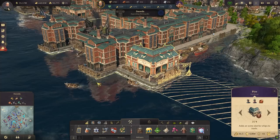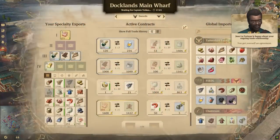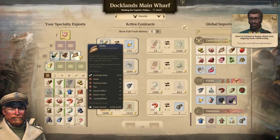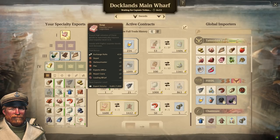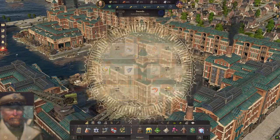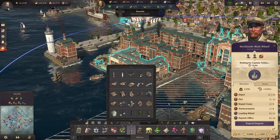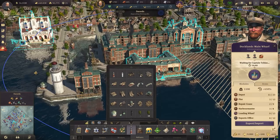After you've exchanged several goods with Captain Tobias, you'll begin to specialise in those goods, allowing you to trade them for higher values. Doing this also grants you more modules, allowing you to further improve your efficiency and also allowing you to open up more trade contracts. Docklands also comes with 25 new ornaments, most of which are themed to fit within a pier or a quay, such as lighthouses, bridges, barges and rowboats, and it also features a new song and some added achievements.